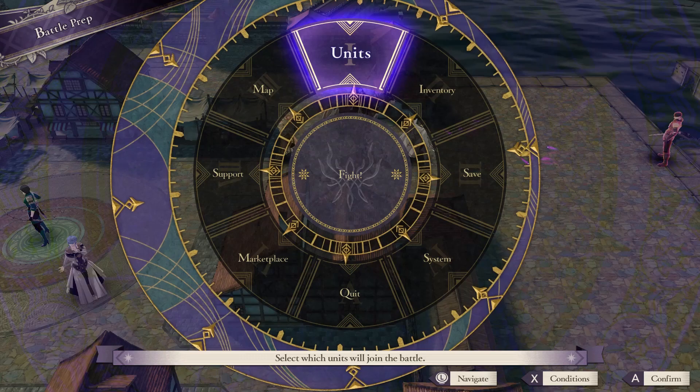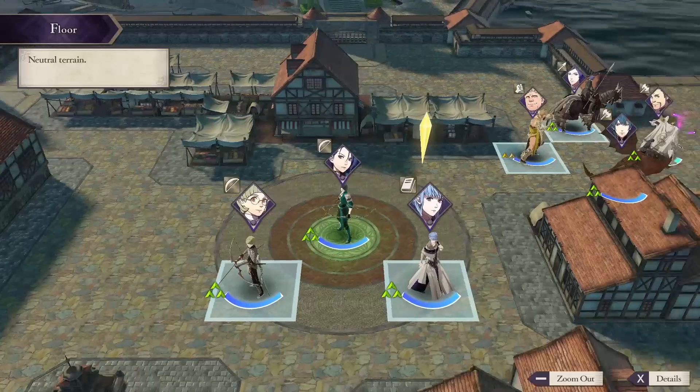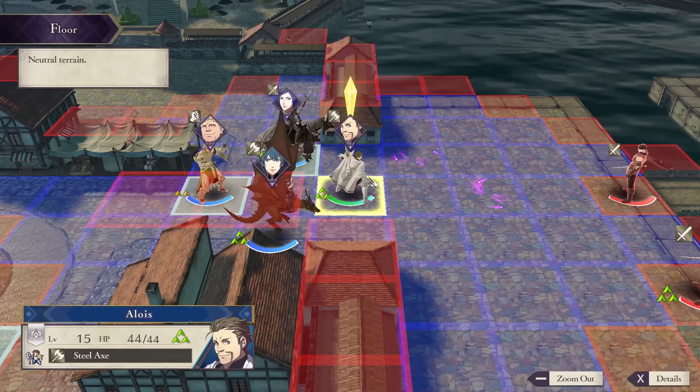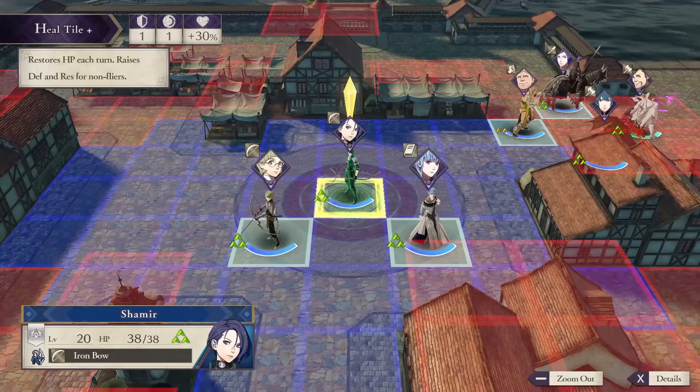Welcome to my walkthrough on the paralogue battle, The Sword and Shield of Seroths. This is the paralogue involving both Alois and Shamir. This is a bit of an interesting setting in that Alois won't be recruitable yet, or he will be if you're doing this paralogue in the late game, although you probably shouldn't. Shamir is recruitable at this stage of the game.